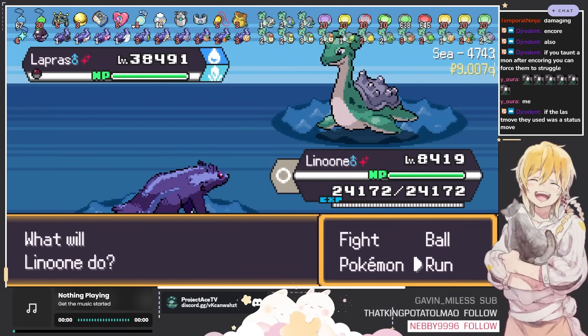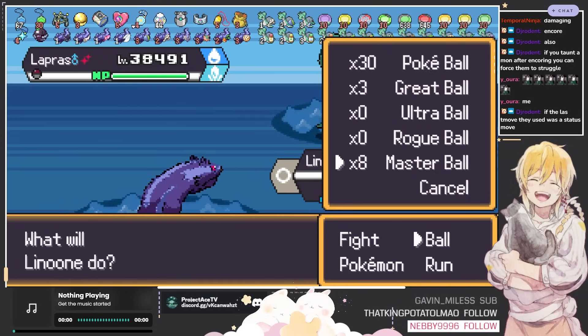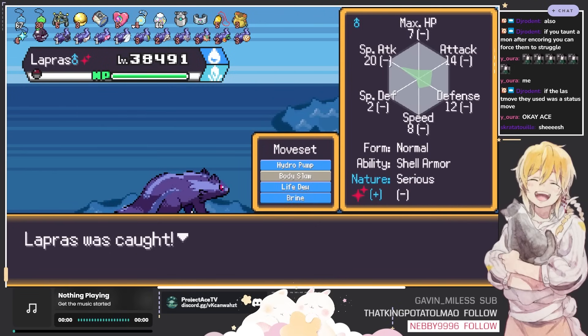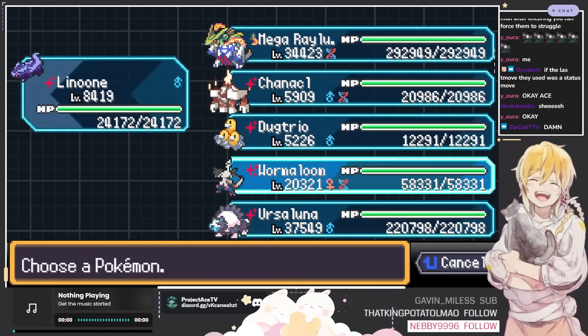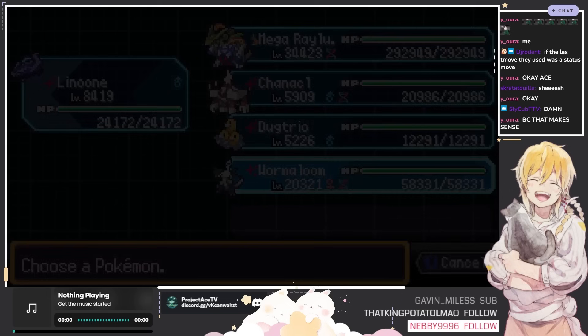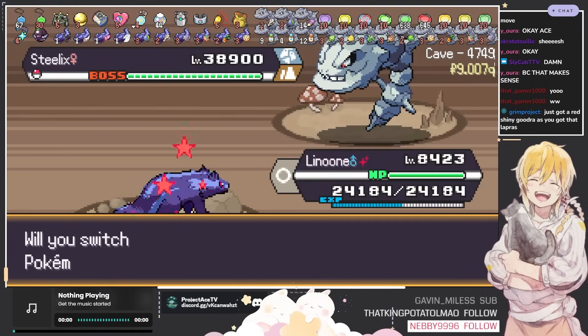Sometimes you guys just have to ask — if you just ask, they just give it to you. Look at that — a red shiny Lapras! That's beautiful. No way — a red Lapras. I will gladly swap that out for someone on my team. Ursaluna, see you later.